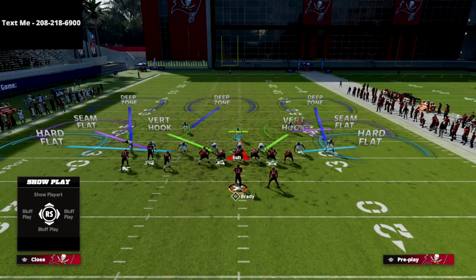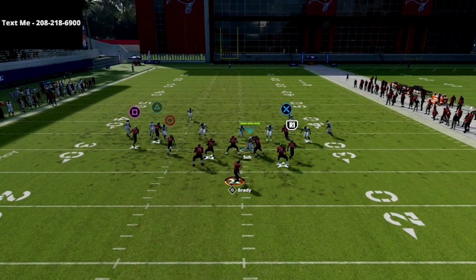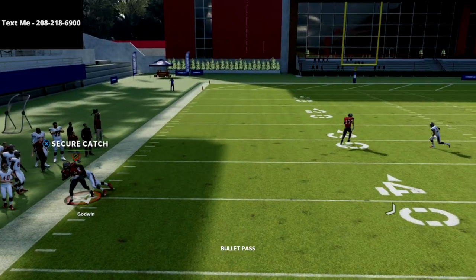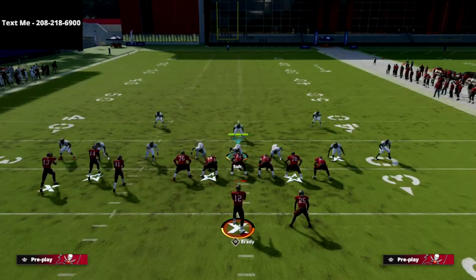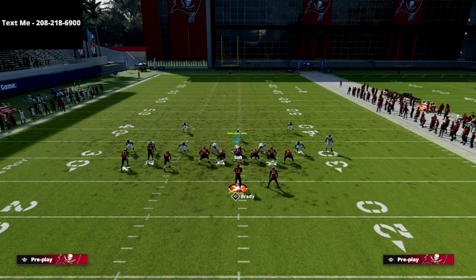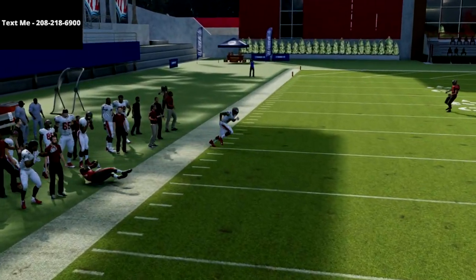Another great way to run this play is simply putting Square and X on streaks, then running the same backside concept. What you'll see is Triangle gets a little bit better and more consistent separation against Cover 3. So if you're really struggling against Cover 3 — which I think is honestly the best defense at the start of the year — look at Triangle and pass-lead that to the left.